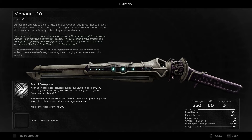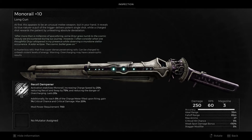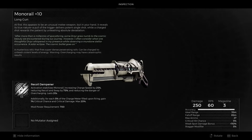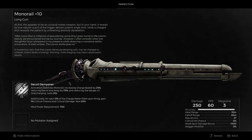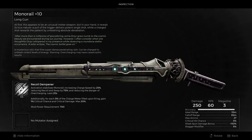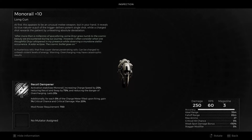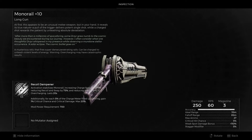Starting off with arguably the most complex and devastating weapon of the bunch is Monorail. This black hole-powered railgun, as it currently stands, is the strongest weapon in Remnant 2. When I first wrote this section of the script, I was under the assumption that there was no chance it was going to stay as overpowered as it is. As patches came out and time passed by, it actually got a damage buff.